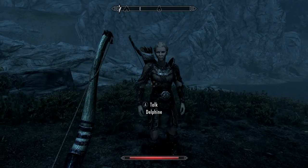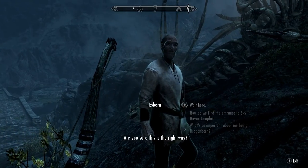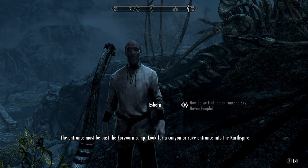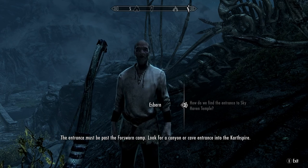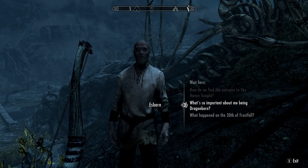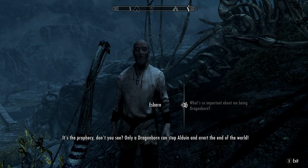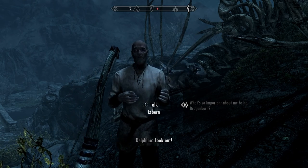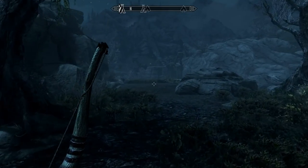Do you lead on to Sky Haven Temple? How do we find the entrance? The entrance must be past the Forsworn camp — look for a candle for the cave entrance into the Karthspire. The place is right behind us too. What's so important about me being Dragonborn? It's the prophecy — only a Dragonborn can stop Alduin and avert the end of the world, but I don't yet know how. All that for a mud crab. Whatever, let's go.